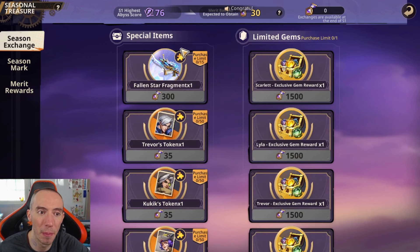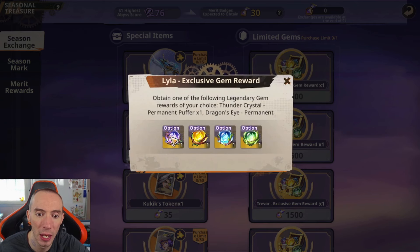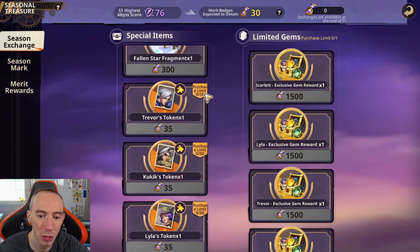As for the best items to buy in the Seasonal Exchange, my first suggestion is the Limited Gems — they're amazing and will boost your character stats by a ton. I recommend going with a gem for whoever is your main firepower DPS. For me, I'm going to get the exclusive gem reward for Lila, which costs 1,500 merit badges. These limited gems have special effects exclusive to each character — for Lila, it increases the duration of the Elite Puffer she summons by 35%. Your gem purchases are limited to one. Special items like Fallen Star Fragments are limited to 15, and character tokens are limited to 50.